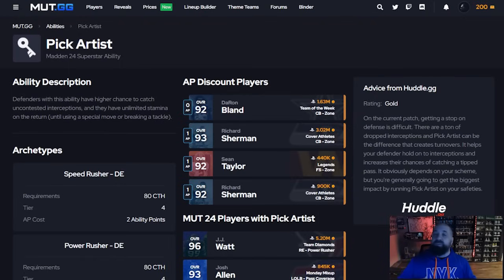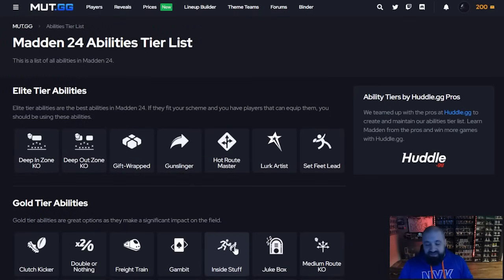What's great about Pick Artist is it almost makes shorter defenders get taller — they get animations where they jump up and make interceptions. It definitely helps with dropped interceptions. It's unfortunate that we need an ability for defenders to catch the football, but it makes easy catches happen and even some difficult ones. If you can afford it on at least two defensive backs, I'd recommend it. Personally I play a lot of man coverage — Ronnie Lott and CeeDee Deuce both got a ton of interceptions for me with Pick Artist.